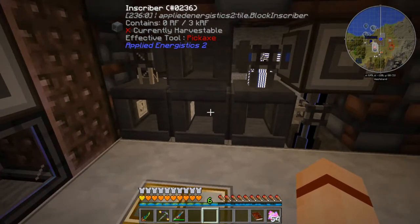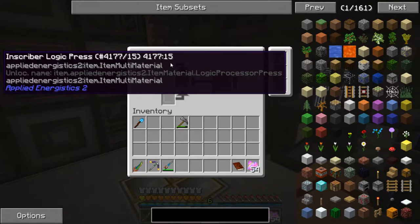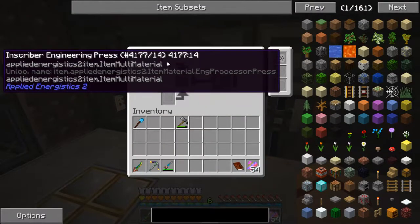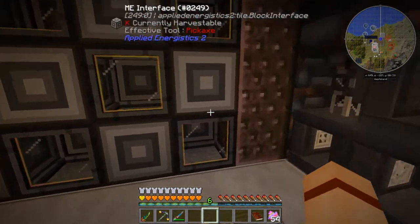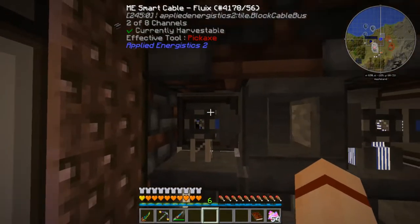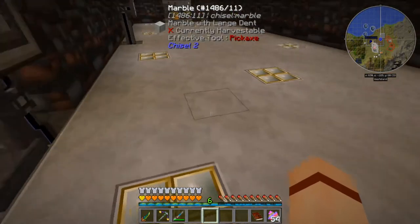Essentially we have three inscribers on the bottom for the different presses. We have the logic press here, the calculation press here, and the engineering press here. On the back, there's the silicon press. So there are four inscribers with the presses, and this is the one that has nothing in it where everything gets combined together.